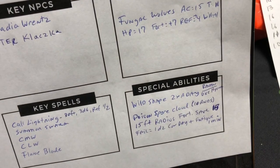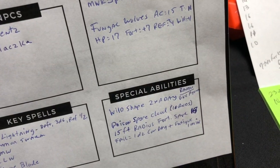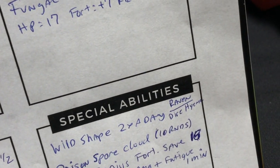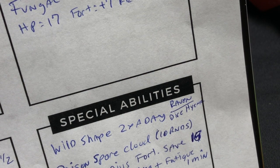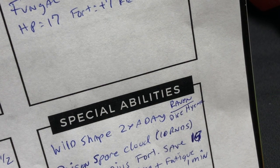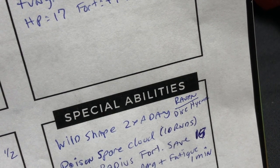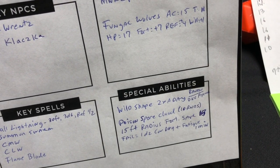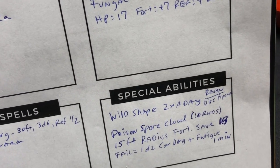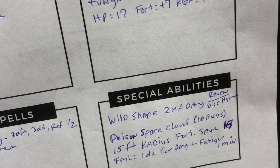For special abilities, she's got wild shape two times a day. I wrote it down really small, but to the right it says Raven and dire hyena — I haven't decided which she's going to use. She doesn't get to do both. If she's going to try to escape, I've given her the Raven. If she gets cornered by the PCs, she's going to do dire hyena. For the poison spore cloud that the fungal wolves get to use, I wanted to write that down carefully: it lasts 10 rounds, 15 foot radius, fortitude save of 16, and failing means 1d2 constitution damage plus fatigue for one minute — however long they stay in the cloud.